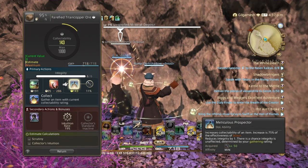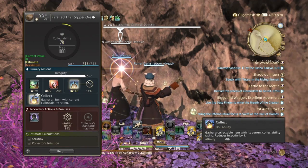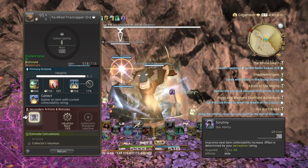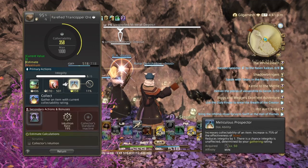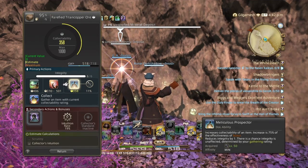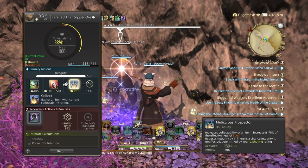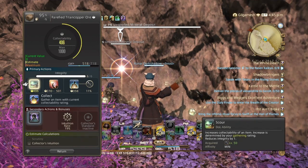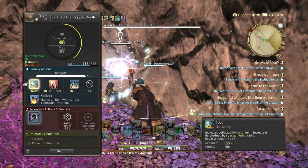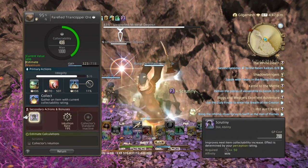These abilities here — their collectability will increase as your gathering rate goes up. Scrutiny will buff up our collectibles. You want to use Scour for right now, until we are able to get higher collectability with Meticulous. Because the more collectability we have, the higher the experience points we'll gain.